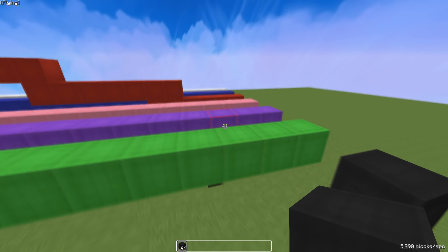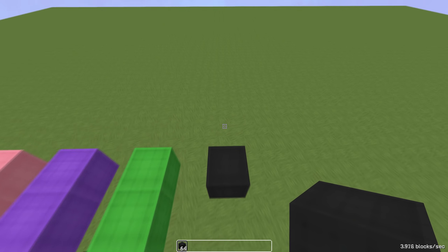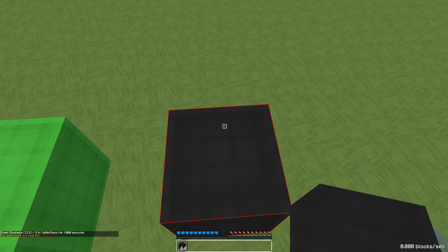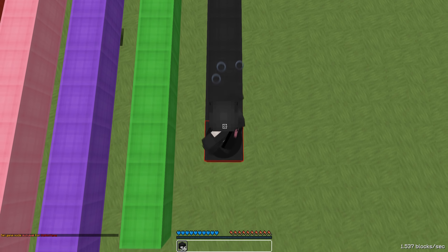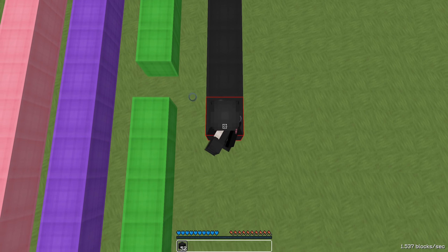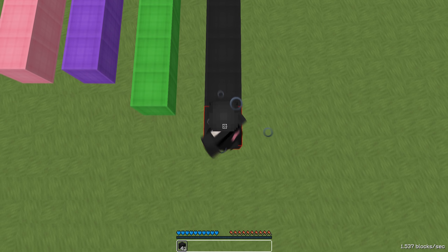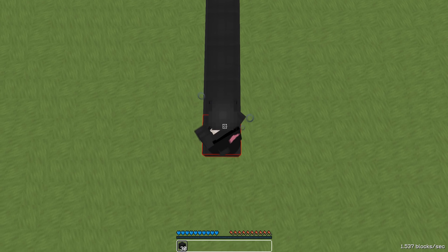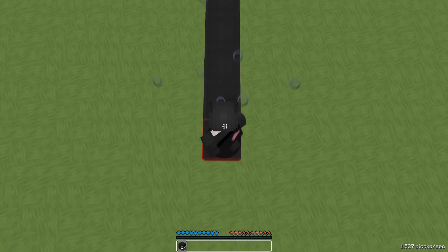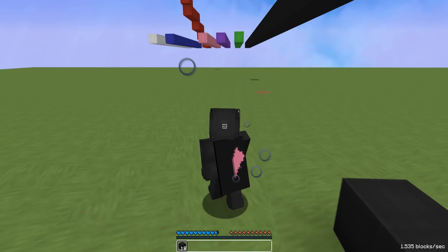One more cool thing: if you ever want to show off to your friends that you can god bridge, you don't have to move, you don't have to go up, you don't have to go side to side - just give yourself slowness 4. You can do it indefinitely without falling. Oh my god guys, this is insane - can you believe this? This is the fastest breezly god bridger ever in Bedwars! You can actually do this with slowness 3 as well, except slowness 4 makes it basically impossible to fall. I'm going to speed up the recording right now to make it look like I'm actually going fast. I finally fell after 80 blocks, but whatever.